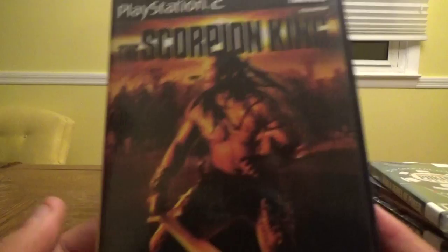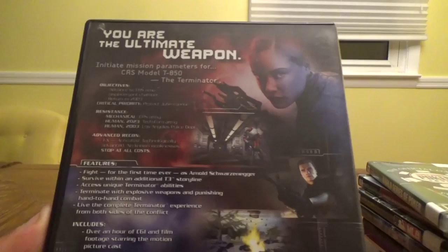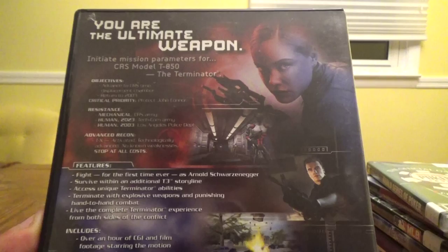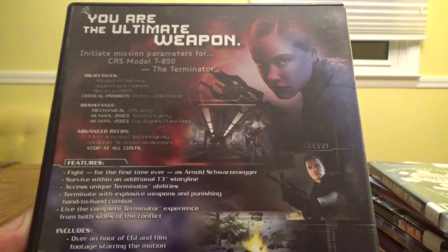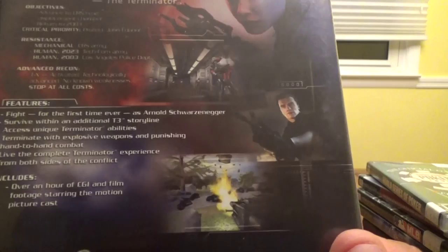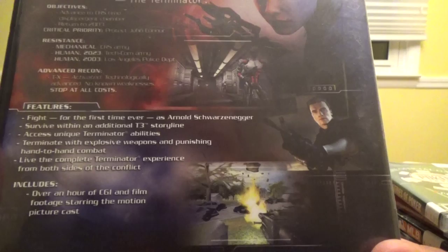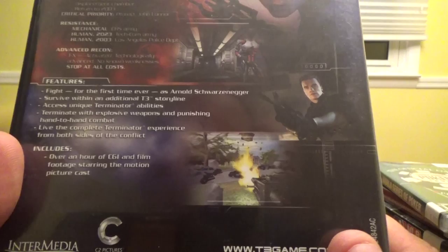And the last PS2 game, based on the movie — Terminator 3: Rise of the Machines for $4.99. You are the ultimate weapon: the T-850 Terminator, sent back to 2003 with critical priority to protect John Connor. Features include fighting as Arnold Schwarzenegger for the first time, an additional T3 storyline, unique Terminator abilities, explosive weapons and hand-to-hand combat, living the complete Terminator experience on both sides of the conflict, and over an hour of CGI and film footage starring the motion picture cast. So those are all the PS2 games.